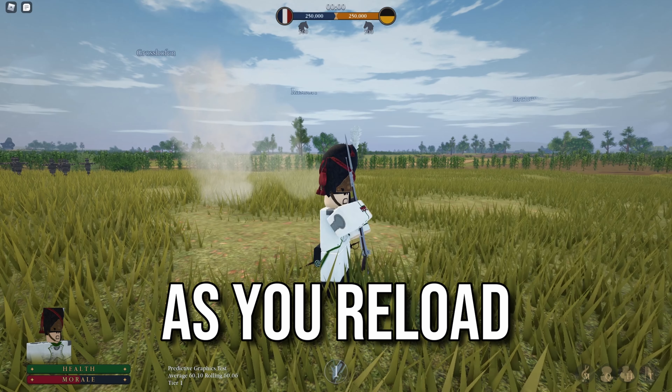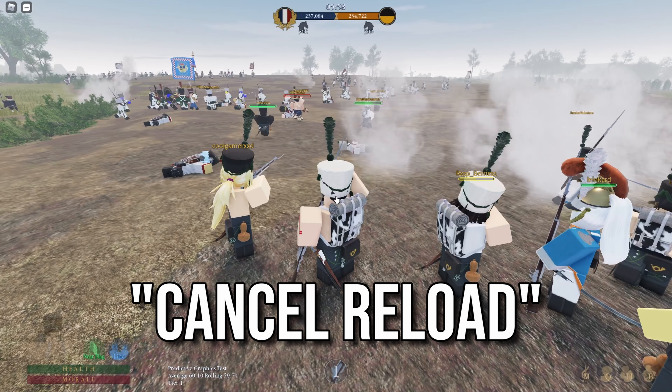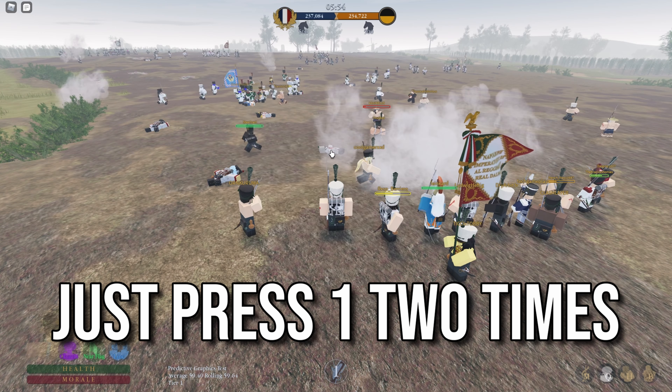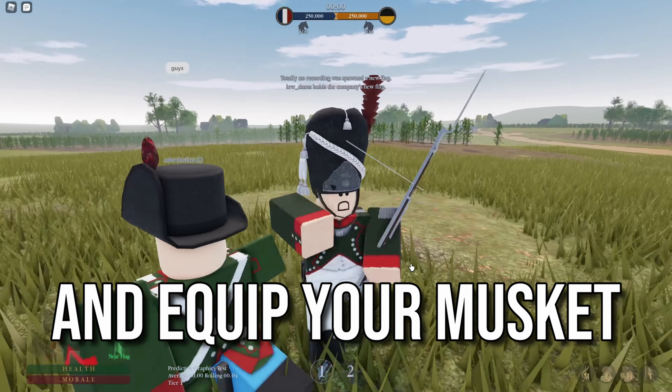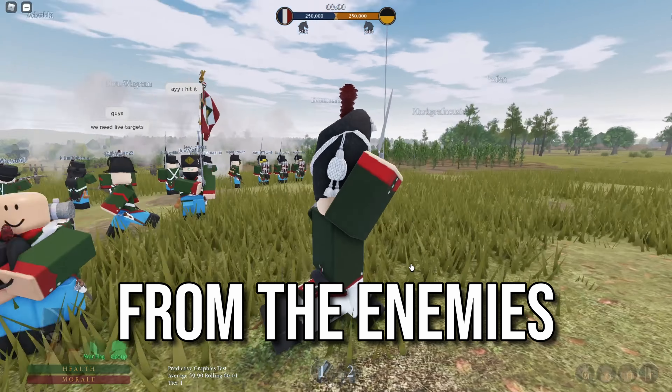Reloading while standing still will take around 12 seconds. Try not to move around as you reload because that will increase your reload time. If the commander says to cancel reload or to stop reloading, just press 1 two times. This will unequip and equip your musket again, and could be used in desperate situations when retreating away from enemies.